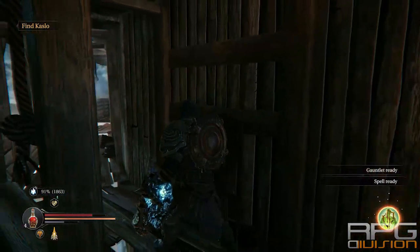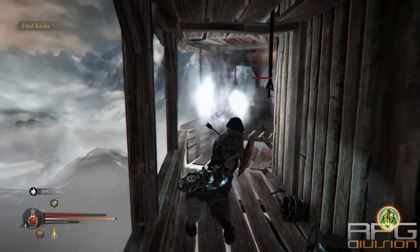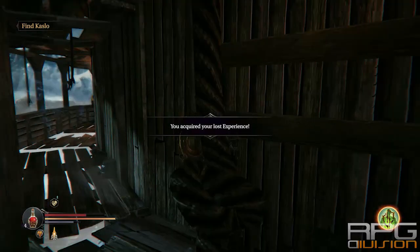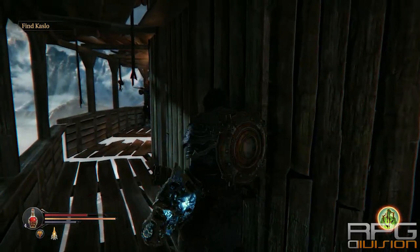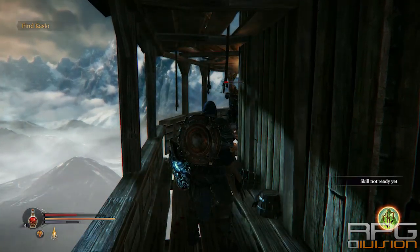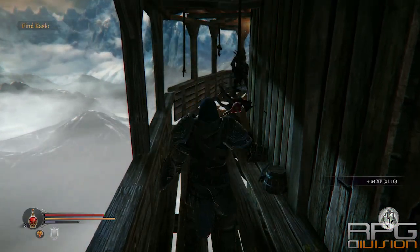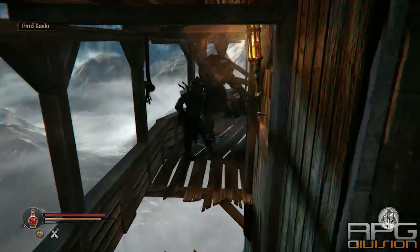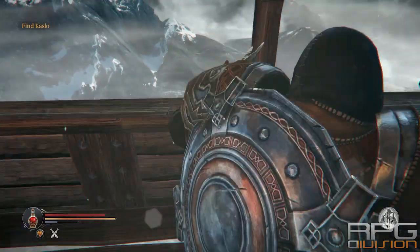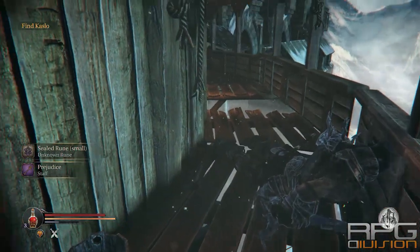Here you'll find another enemy with the crossbow — be extremely careful. If you can, use the gauntlet, because it will help you a lot. You don't have to worry about jumping into him or falling down; you can just run and jump. Open the chest and take what's inside: the Perjudge staff and seal the rune small.